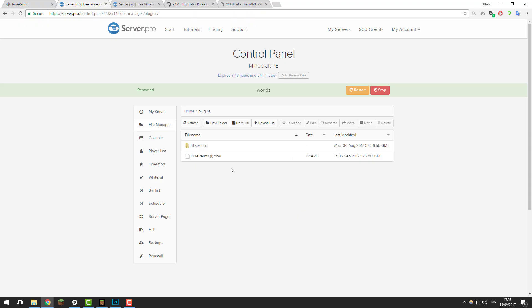Once you have restarted your server, give it a few minutes to start up, and then click the refresh button and you should see a folder called PurePerms appear. If we go into this folder, you should see multiple files that we're going to be looking at in a moment.